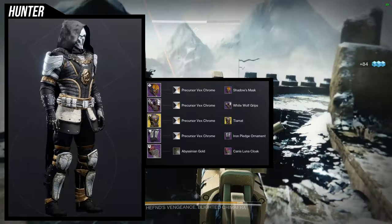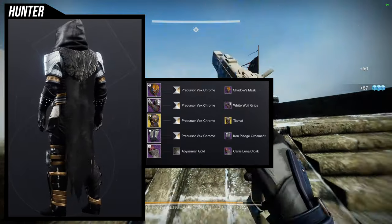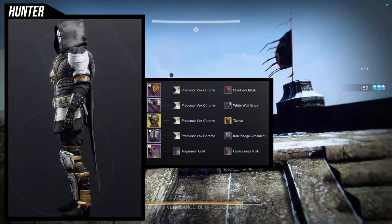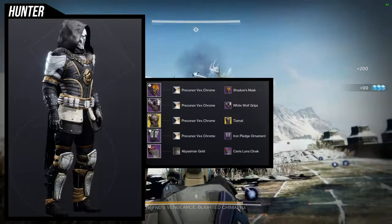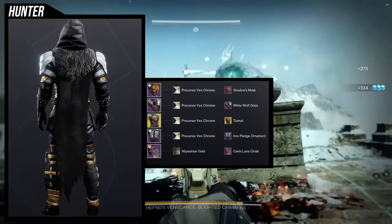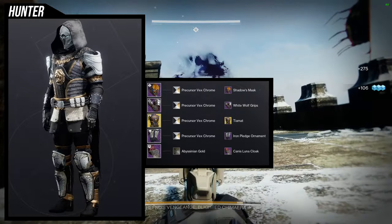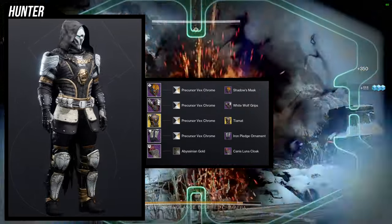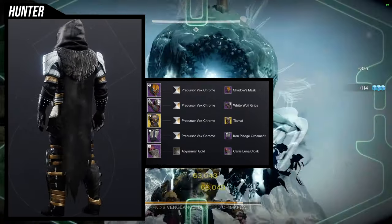Just switch out the shader for Precursor Vex Chrome so you can match that gold trim that the chest piece has. I don't hate where my head was going with this one, it's just... I don't know. This is definitely the L of the group. Not saying all the other ones are amazing, but let me know what you guys think.